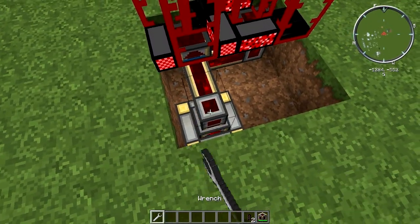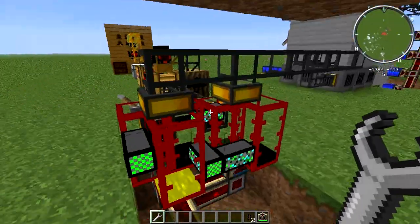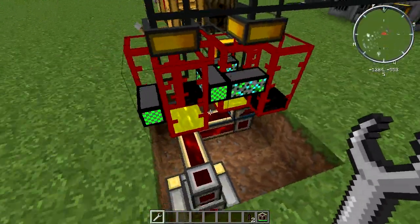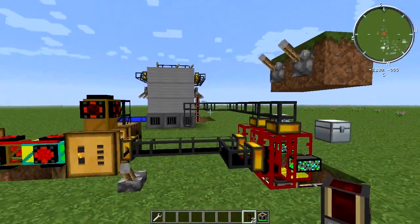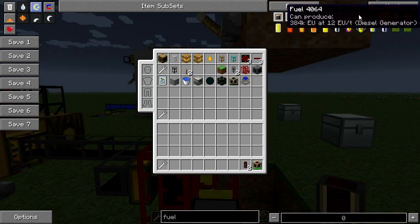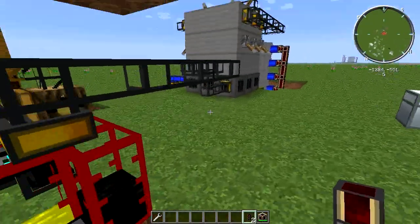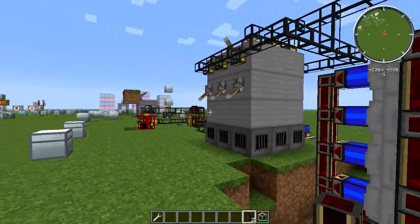Supply the refineries with MJ power. They start going up and down and now we're producing fuel — you can see the yellow liquid in there. You can run fuel to a steam boiler, or alternatively to a diesel generator: fuel gives 384,000 EU at 12 EU per tick in a diesel generator. If you prefer, use a steam boiler with power converters if you're on the ultimate pack.